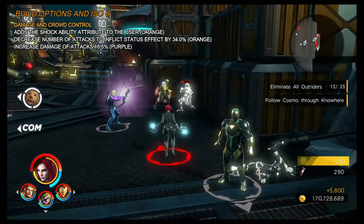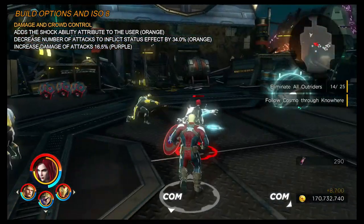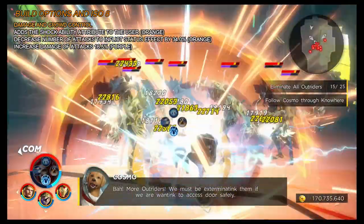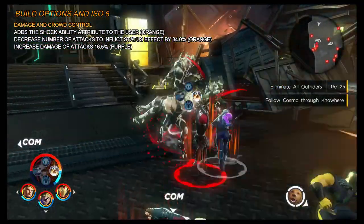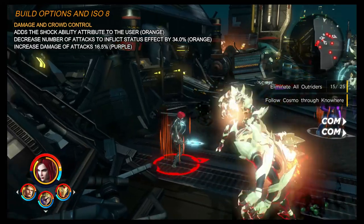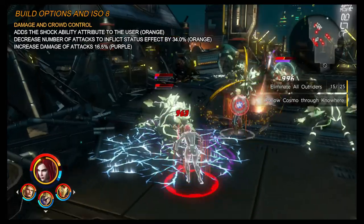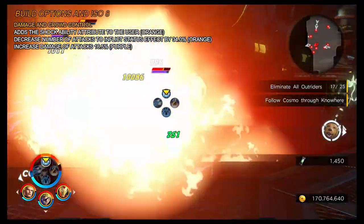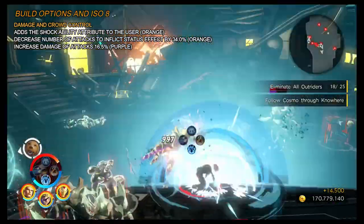I also place the decreased number of attacks to inflict status effect by 34%, meaning when you use Widow's Bite you're more likely to shock a group of enemies and then wail away with your light attack to get your energy back up. For damage ISO, I use the flat increased damage of attacks by 16.5%, because self-synergies won't benefit from elemental damage boosts — only flat damage. No crit is needed in the kit since you'll be shocking enemies so often.